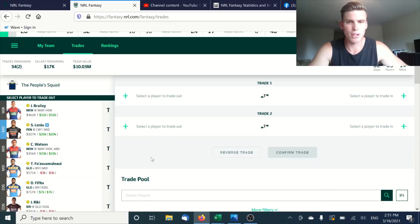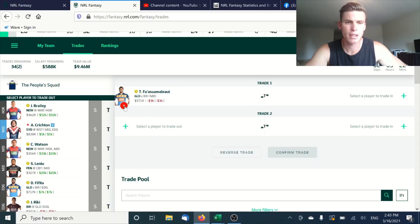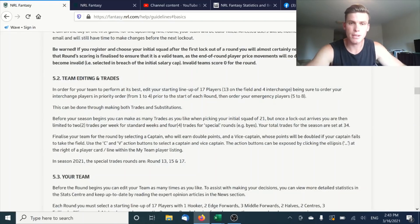The next thing to talk about is the rounds where you can get some extra trades. There are two rounds where half the teams don't play — round 13 and round 17. There's also a week off for all the international games happening after round 15, and for that they're giving everyone an extra two trades. So in rounds 13, 15, and 17, every team will be given four trades. These are usually the best times to spend most of those trades — three to four of them — to set your team up well for the back end of the season.